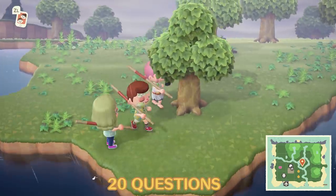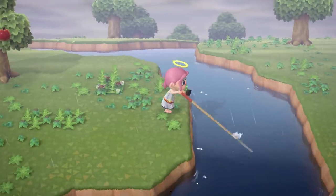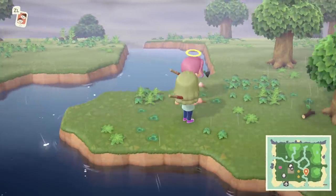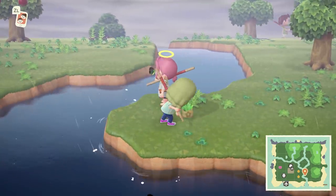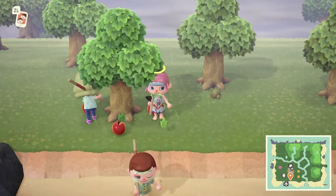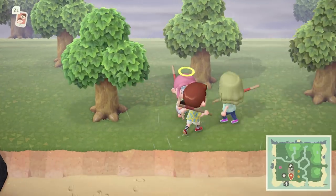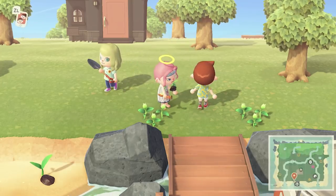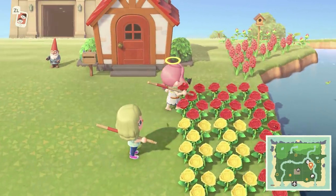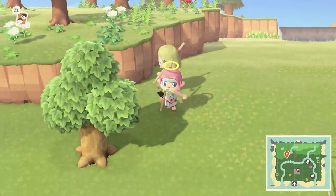Keep your friends guessing with this Animal Crossing version of 20 questions. Find an item, then bury it in a hole. Invite some friends around and get them to ask you questions about what is buried in the hole, which you can only answer yes or no to. Whoever guesses correctly first gets the item, and then it's their turn to bury something for you lot. It helps if you make something worthwhile though, as spending that much time over an item only to get a yellow perch in return is, well, not that much of a reward at all.